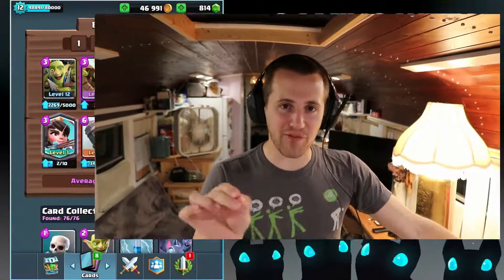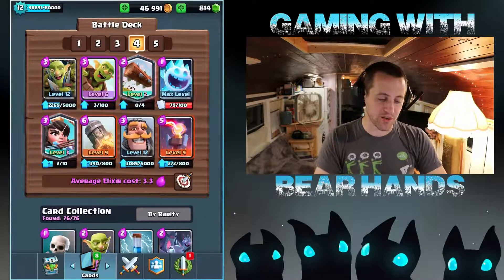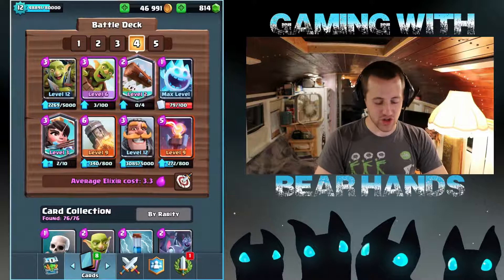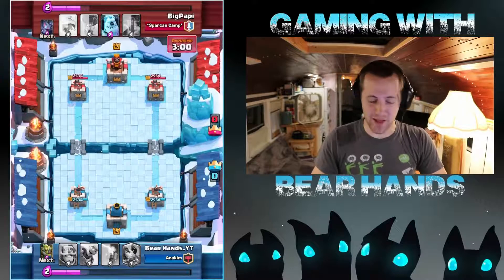Hey guys, welcome to Gaming with Bare Hands. Super exciting day today — we've got the Sudden Death challenge. I was really excited to jump into it. I kind of figured I'd get a little bit of practice, wasn't 100% sure what deck I wanted to play. I jumped over into OJ's channel, went halfway into the video, picked out this deck — spell bait — and didn't even watch the video. I know it was good because it's always fresh. I'm pretty comfortable with these cards, definitely love the princess and the rocket. We went 12 and 1, and that one loss was just janky jank. In fact, I'm going to show it to you.